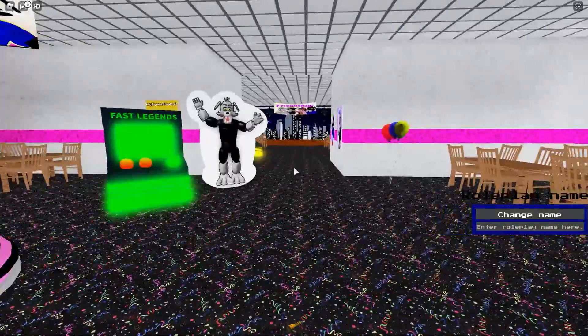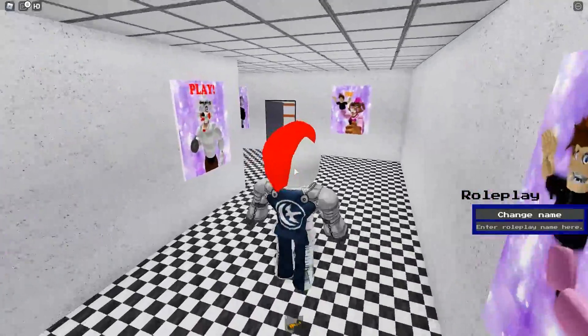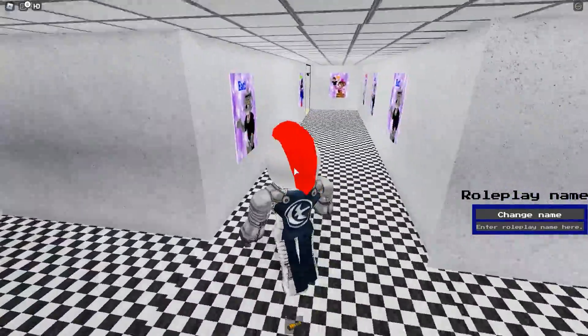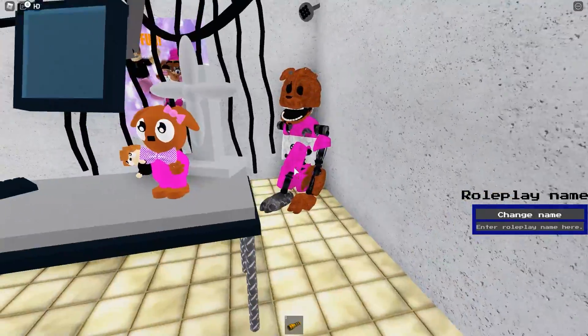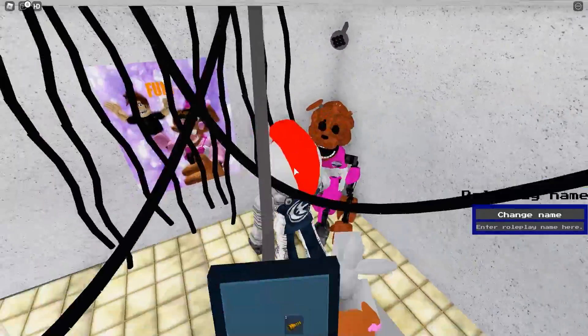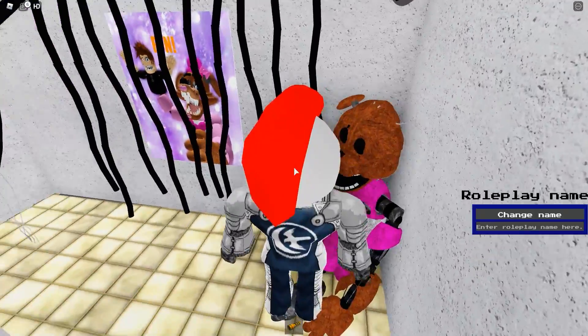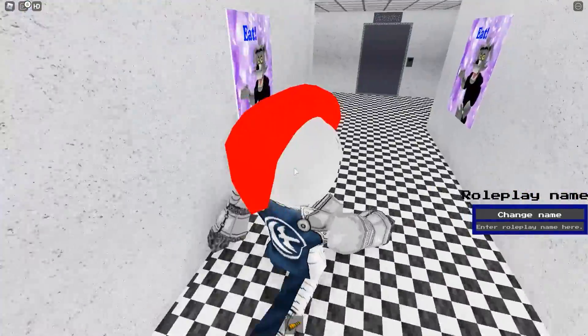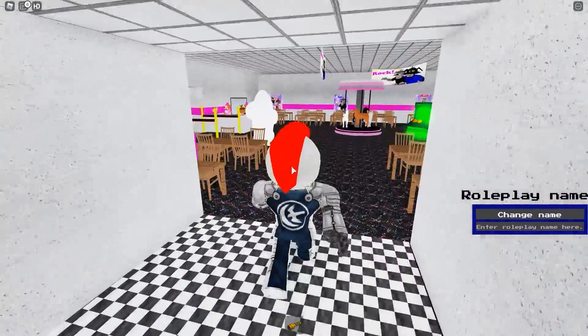Old Memories is inside the pizzeria. Walk by the cardboard cutouts — they're not real, don't worry. In the main lobby, turn right, go down the hallway, then turn left, right, and left again until you're in the office. Run up and touch this very scary animatronic sitting here and you'll get the badge — it's that easy.